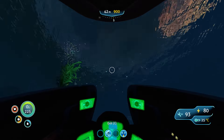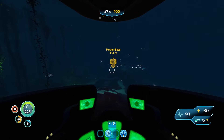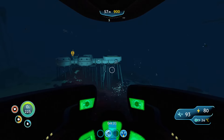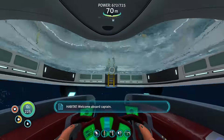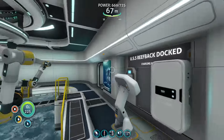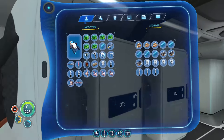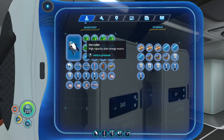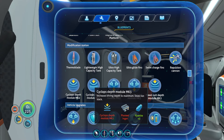Oh my god, that is very disorienting — I can just spin any direction. Of course I can spin any direction, but performing it is disorienting. Oh no — oh my god, I'm so glad we have that. Okay, so that means we just need the depth module. We need to go down there anyway to make it, so we can just get it then.